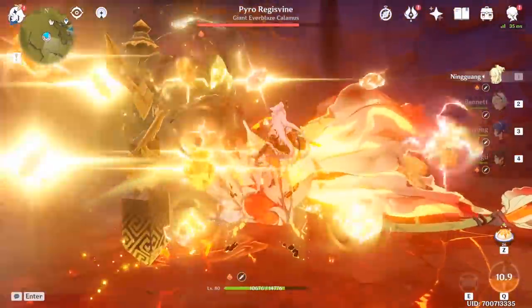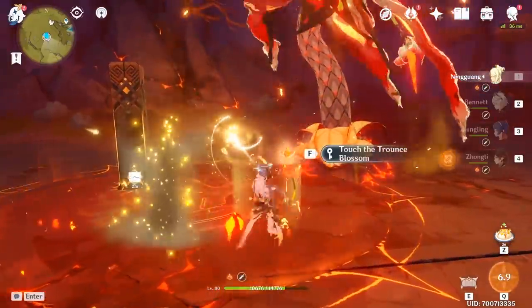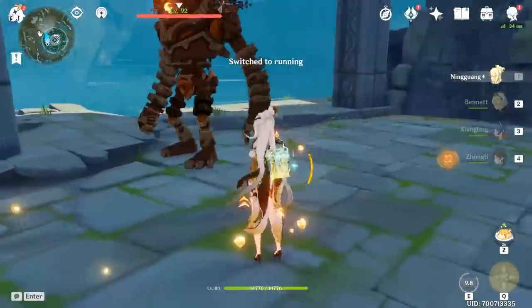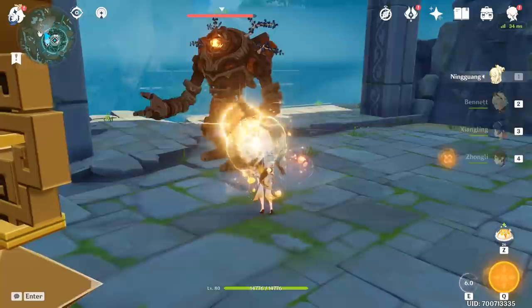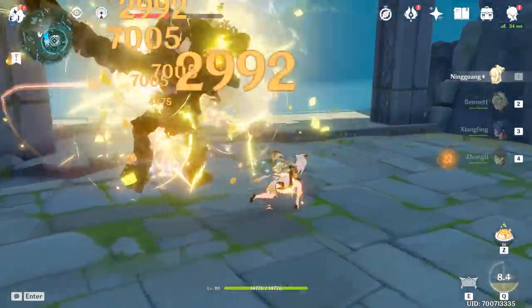Since all of her damage is elemental, you want to maintain the second passive talent for as long as you can. A nice combo involves using the Jade Shield and walking through it, then delivering 3 normal attacks followed by a charged attack – which will cost you no stamina – unleashing the maximum gems you've accumulated, and then finishing everything off with a burst.